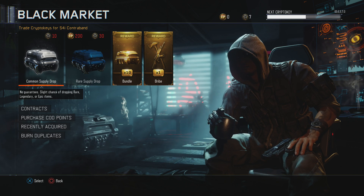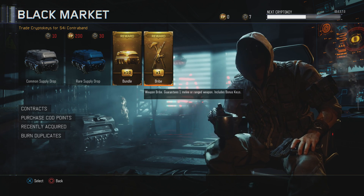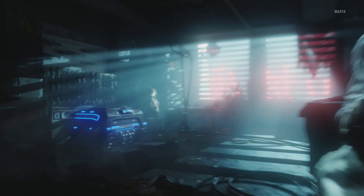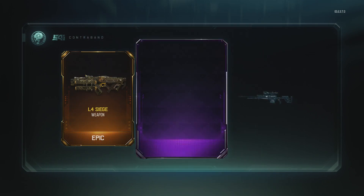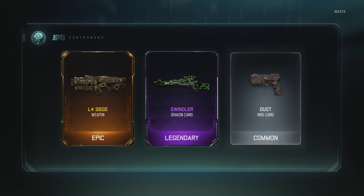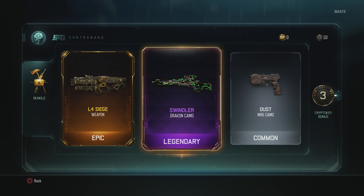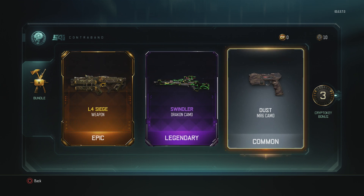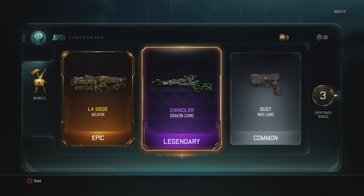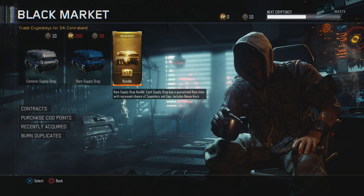Let's just go ahead and undo this — the weapon bribe. We'll probably get some shit, but before that there's the siege — I do not know what the siege is, but okay. Here goes our weapon bribe. I guess I'll have to get used to using the siege more.